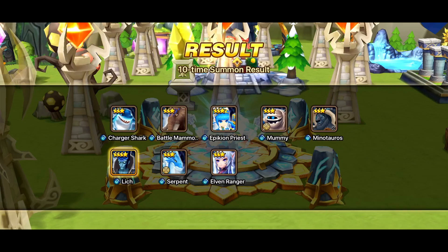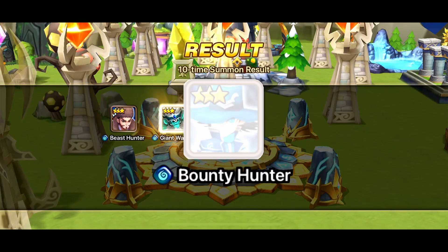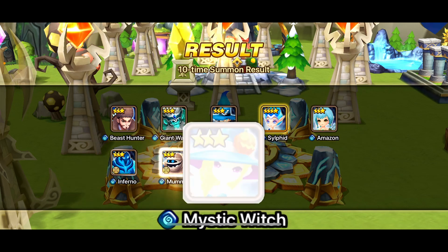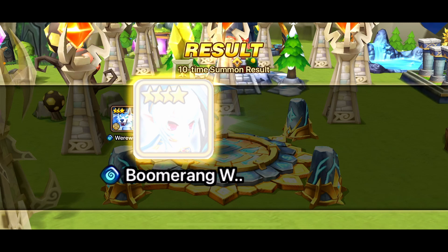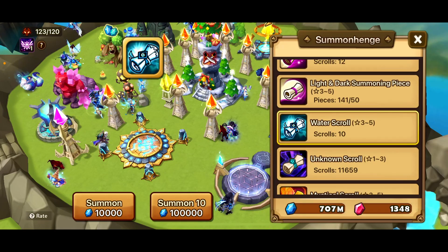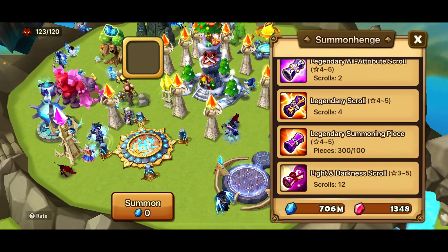30 more scrolls — can we get lucky? I need something new. I would take another Water Demon; he's my most wanted dupe, I have two and I want a third. It would be really nice for 2v3 comps in siege. Come on water scrolls, don't let me down. All right, switching back to mystics now — got 60 left.